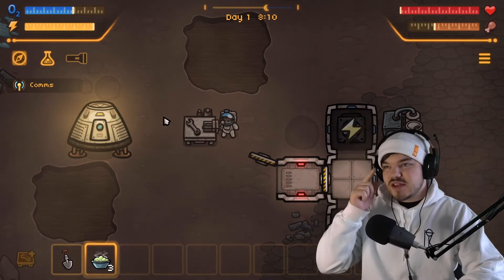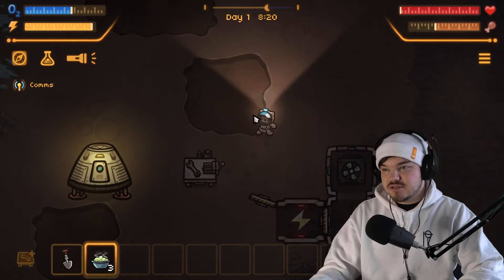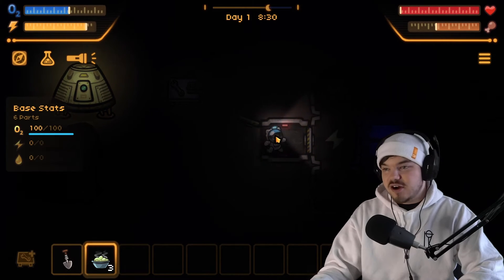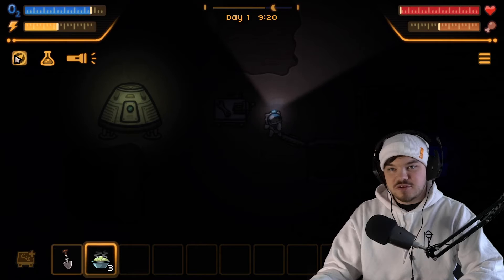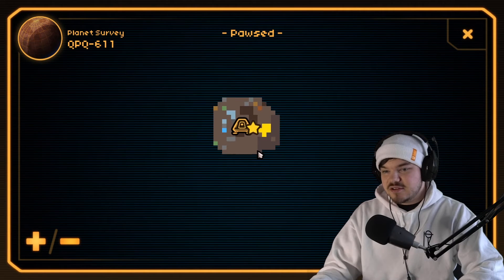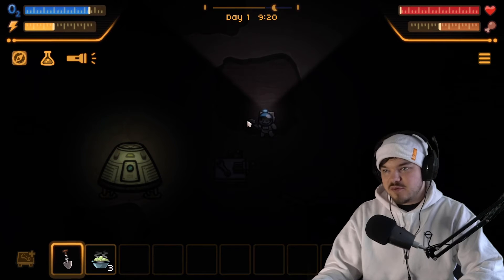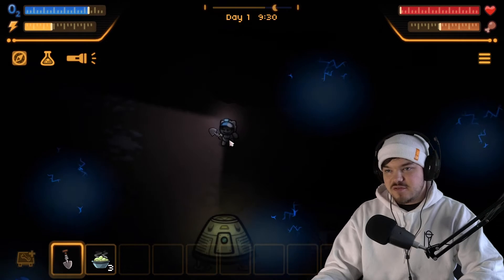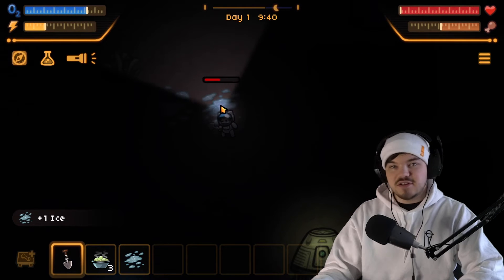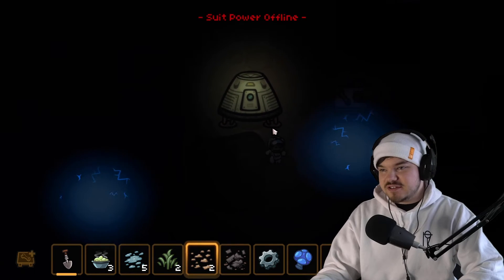It's getting to night time now, let's go around and explore. We've run out of energy in here — oh it's gotten so dark! This is the map. We need to try and find some more supplies. Can we just shovel anywhere? Let's have a look around. We got some ice — but it's still really dark.